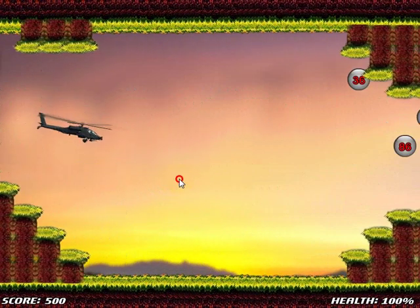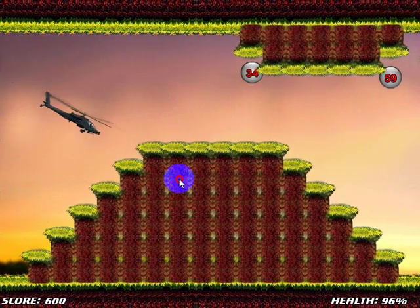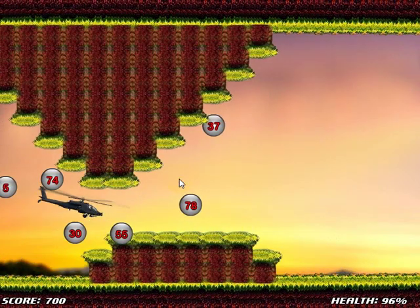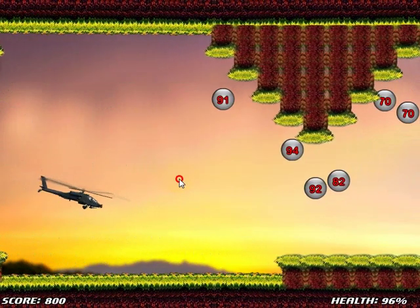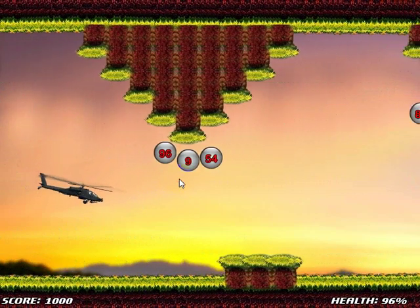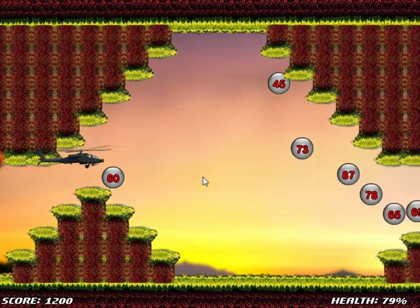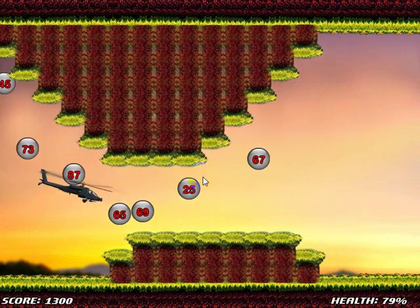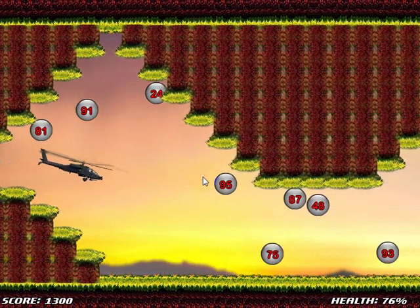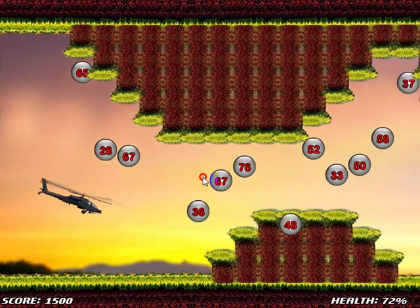Now it's getting a little bit hard. Okay, I hit an odd number there — you can see what that did to my helicopter, the health went down 4%. Getting pretty tight — I thought I was going to get some damage but I was able to get through there. There are some passages that are pretty much impossible to get through without taking a little damage. They even get tighter than this. Got some odd numbers there.